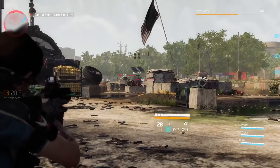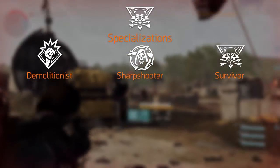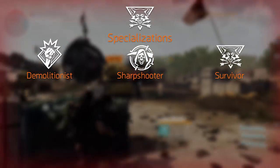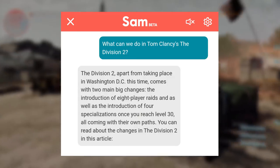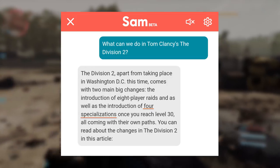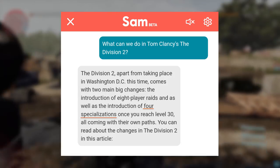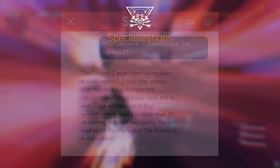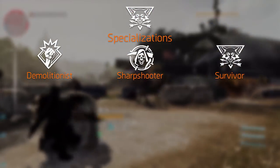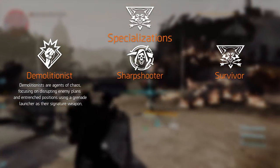There are four specializations, of which we know three, each focusing on a different playstyle. The fourth unknown specialization is confirmed via the new Ubisoft Club app, where an AI assistant mentioned there will be four specializations — which also makes sense for a four-man squad. The three known ones are the Demolitionist, Sharpshooter, and Survivor. Starting with the Demolitionist: an agent of chaos focusing on disrupting enemy plans and entrenched positions.